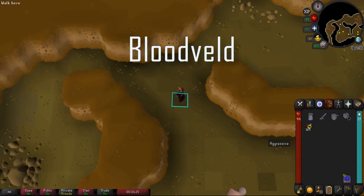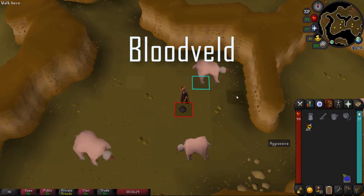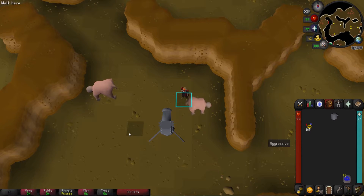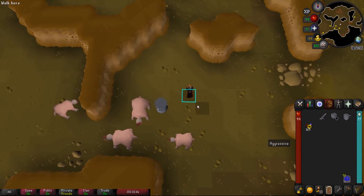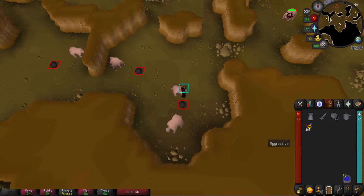For Bloodveld, the first spot has no safe spot — it's usually used by people right close to the entrance who are meleeing next to the cannon and can refill it quickly. The second spot is a little to the right, kind of the same thing, but you can safe spot this one as well.